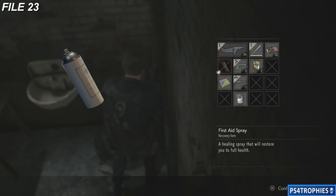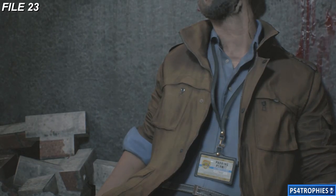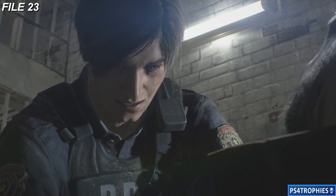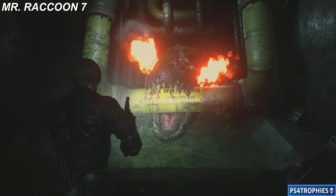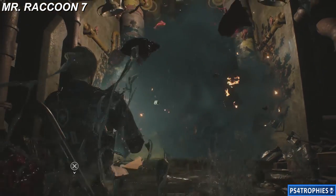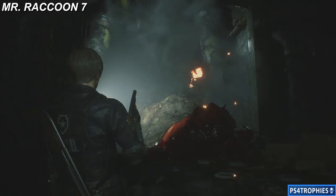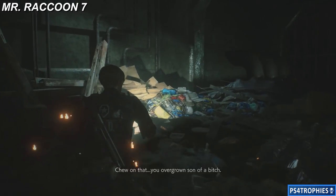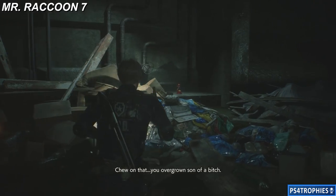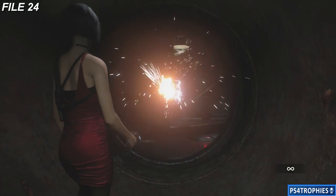File number 23 is also in this area. I don't believe it's missable — you'll get it when you talk to this guy. Mr. Raccoon number seven is going to be in the sewers area after you deal with Mr. Crocodile. As soon as he is defeated, you're going to turn around and find it to the left-hand side. Make sure you shoot that before you climb up the ladder.